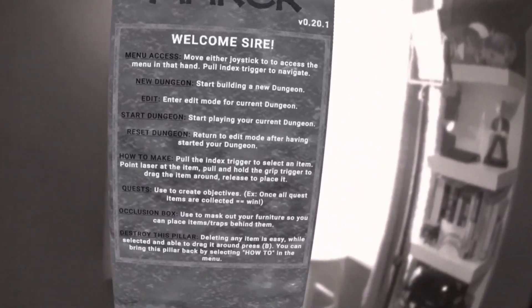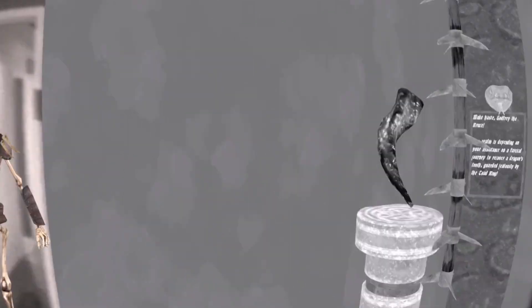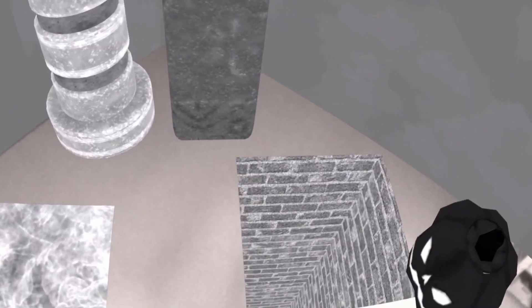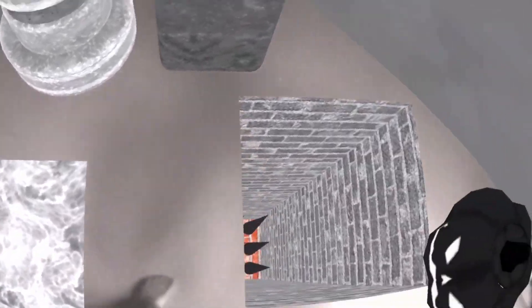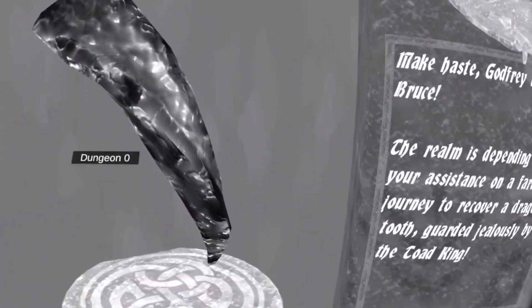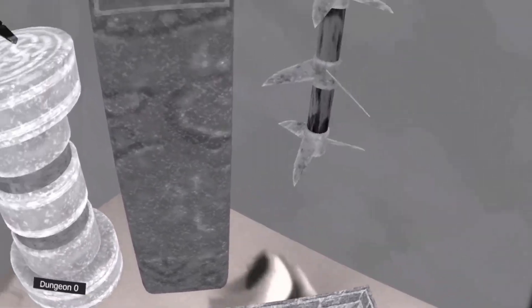Dungeon Maker allows you to make a dungeon out of your own home, including various traps and items, a procedurally generated plot, treasure, and more. Trap types include a variety of slashing, crushing, and other deadly types, as well as a love of lore. Find quest items around your home such as waypoints and keys that open doors. Dungeon Maker also features a save-load system to save your dungeon map creations.